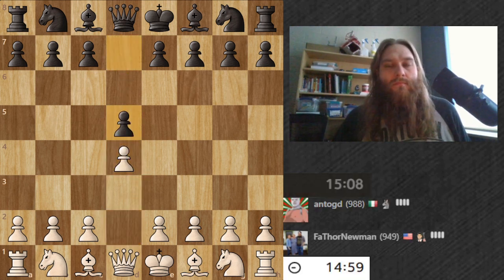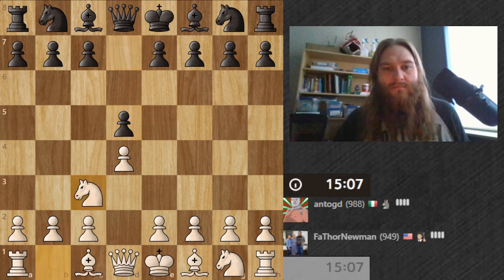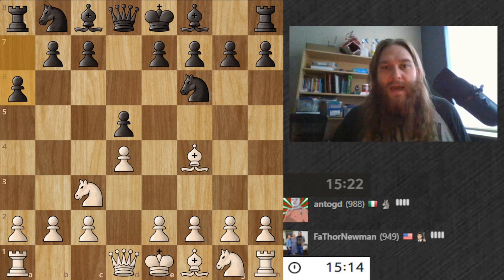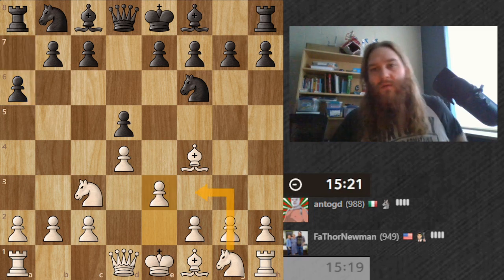With the white pieces I'm going for the London because I'm having fun trying to learn how to play it. It's funny — I completely forget which move I'm supposed to do next, whether it's pawn here or knight. I'm just going to go with the pawn right now.